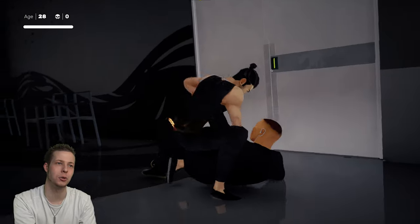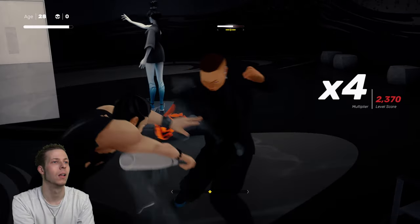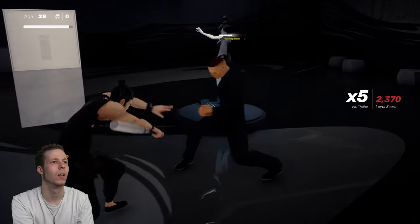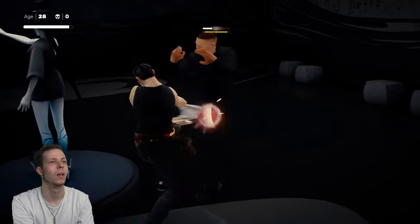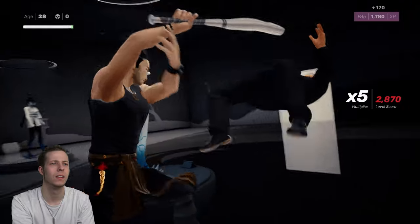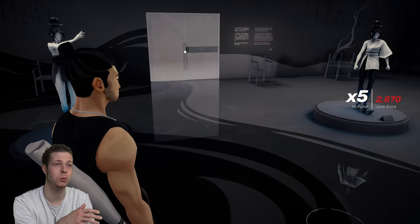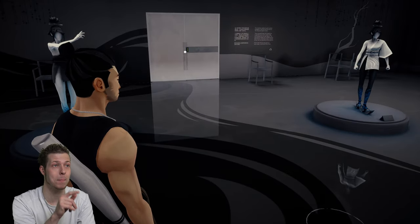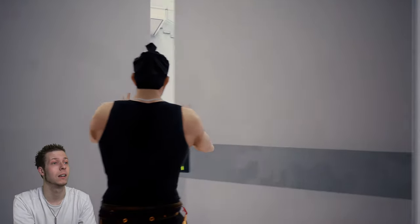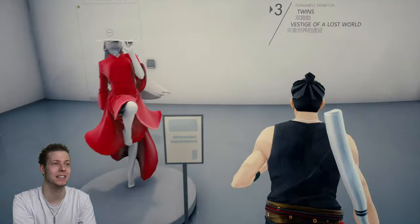This is the guy that gives you the key card, as you can see by the door behind him. There you go. Now once you've killed him, you're going to have the key card. So now if you do die for whatever reason, you can take the stairs to get back to basically up here where we're going to be now.